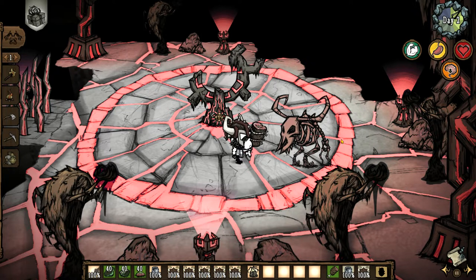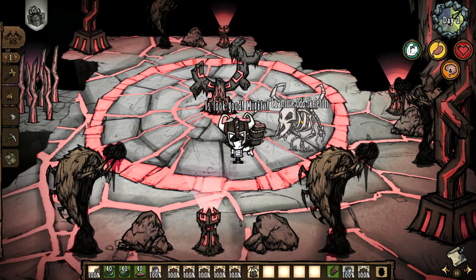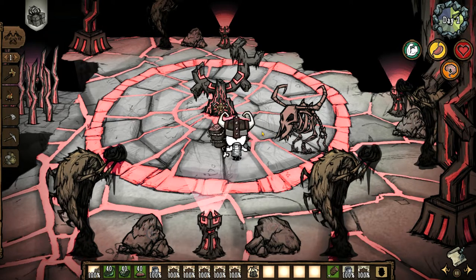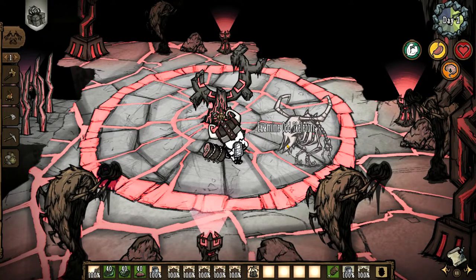This adds a new dynamic to the boss. Generally, Fuelweaver will first do a melee attack, then summon Bonecage if you are outside of the circle, or spiral attack if you are inside the circle. The second attack will always be Bonecage, whether you are outside or inside.